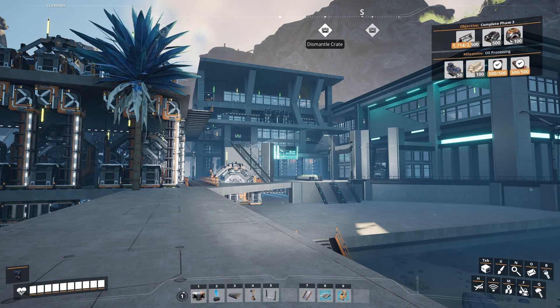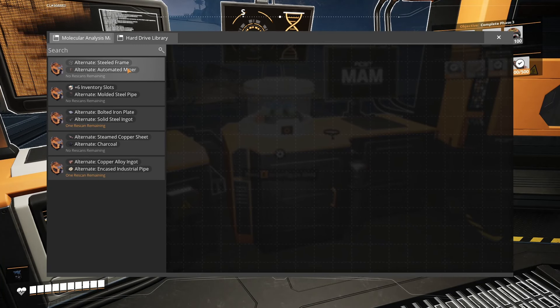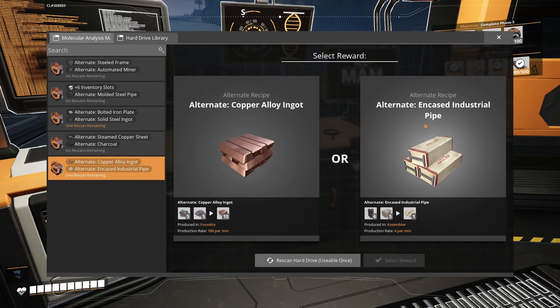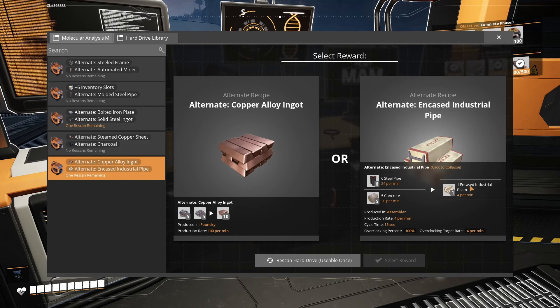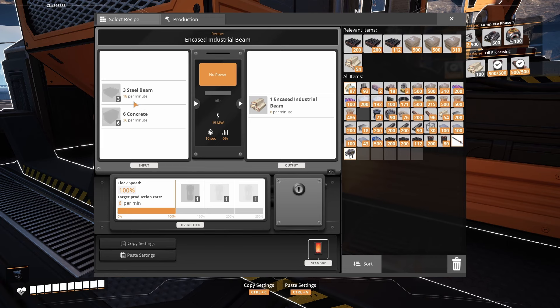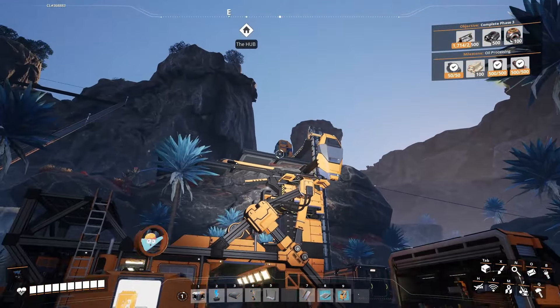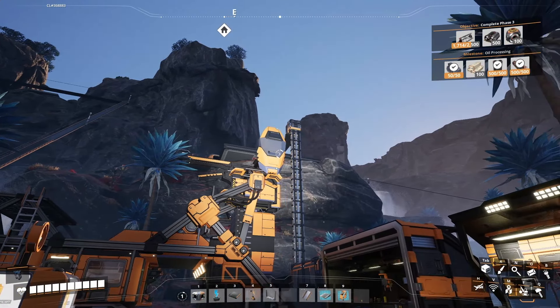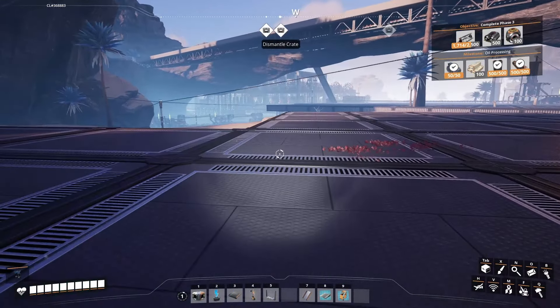Last episode we worked on our glorified starter factory, so now we have motors, plates, stators, all kinds of stuff being produced. Now that we have motors, we have a need for encased industrial beams. I went ahead and researched some of our hard drives we found last episode. We also upgraded our concrete production up here, so now we're producing 90 concrete per minute. I'm probably gonna set up a temporary encased beam area just down here.